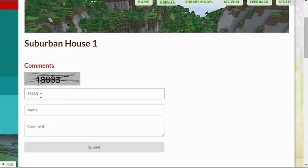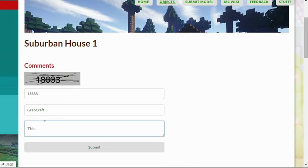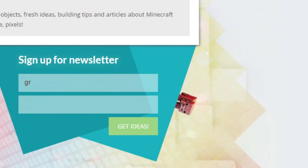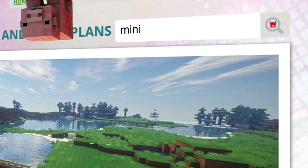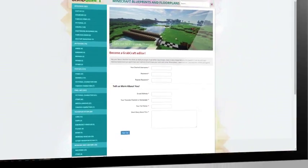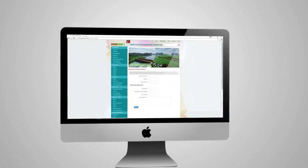Comment and rate the best of the best or your least favorite objects. Sign up to the newsletter and you will be the first to know about freshly added blueprints. Use the search bar to find your favorite characters or famous houses. Or sign up as an editor and share the floor plans of your masterpieces.